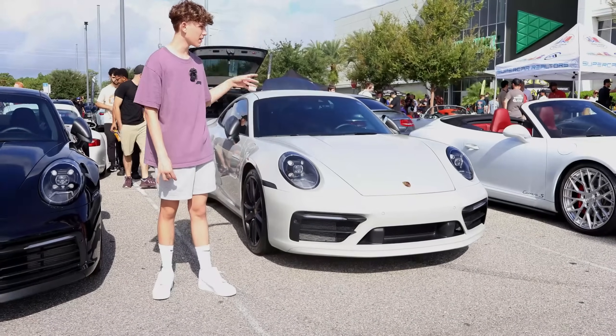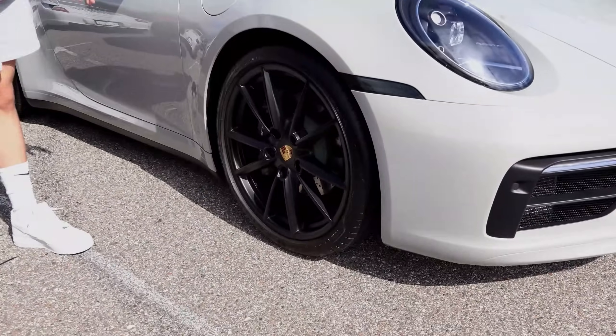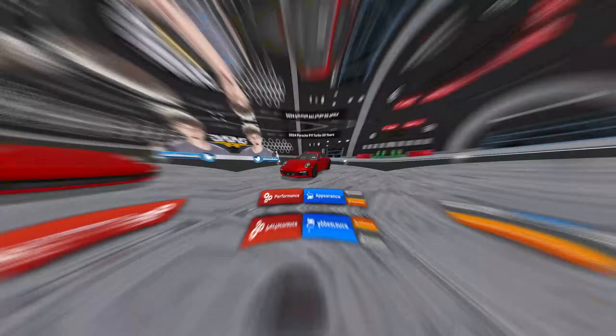Next up we have this Porsche right here. We're gonna be copying this spec next. It's got a silverish gray paint and black wheels — pretty simple to copy. The interior looks to be black on this car. I don't think it'll be too hard. Let's switch into the game now and see if we can recreate it.